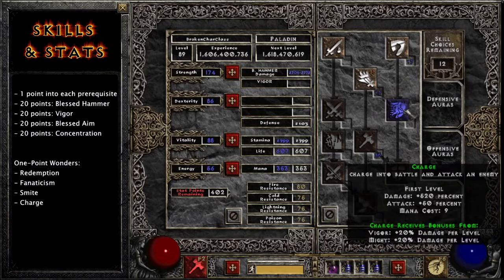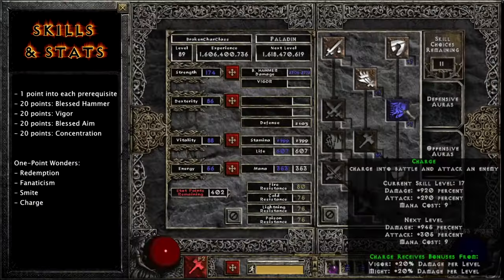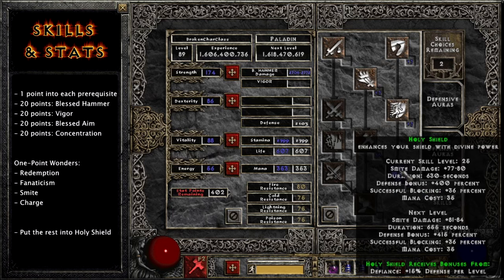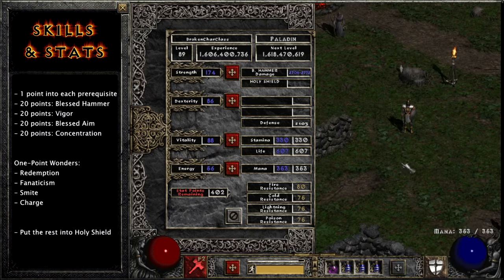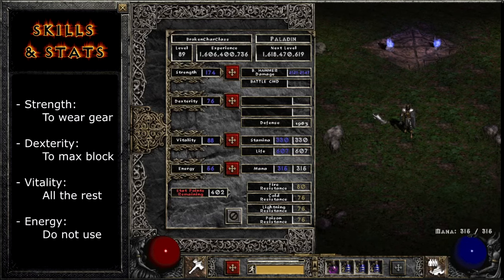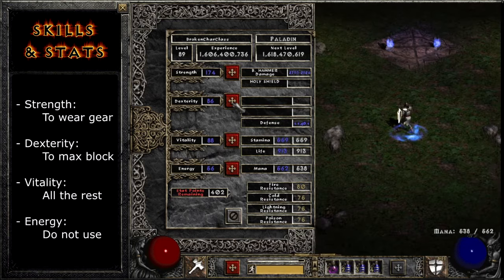We'll also put one point into Charge. If you don't have Teleport yet, that's useful for getting around fast, and it's also good in duels. With all the rest of our points, we want to put them into Holy Shield. This skill is awesome because it lasts for a really long time and massively boosts your defense and chance to block — always cast this before you go into battle and you'll be hard to hit. For your stats, you will put enough into Strength to wear gear, enough into Dexterity to max block, the rest into Vitality, and nothing into Energy. When figuring out how many points to put into Dexterity, make sure you've used Battle Commands if you have Call to Arms, are back on your main weapon and shield, and have activated Holy Shield.